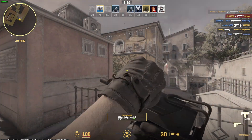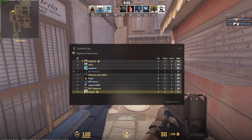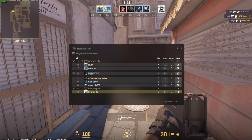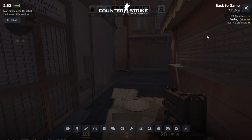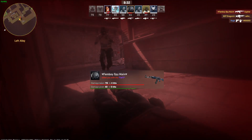The next way is to press Tab, and over here on the scoreboard you can see 22 ping. I'm not sure how accurate that is compared to the Shift+Tab method — I feel like the Shift+Tab one is the most accurate one.